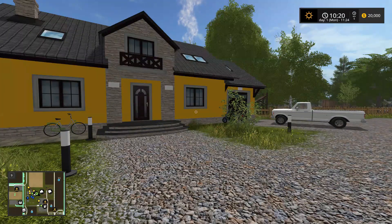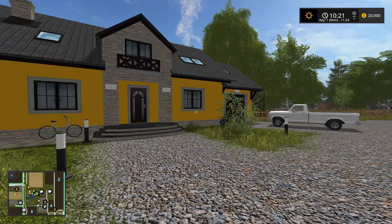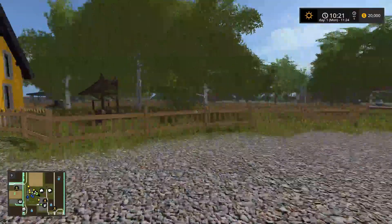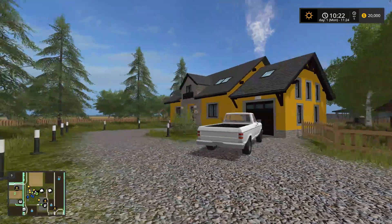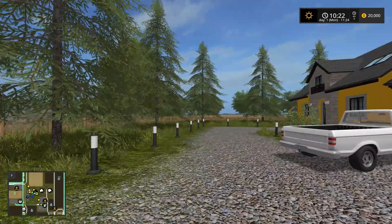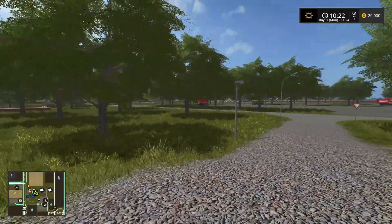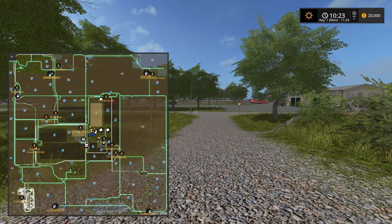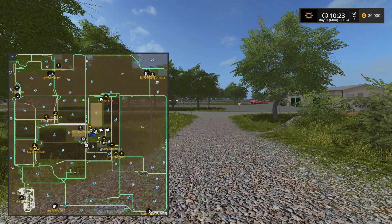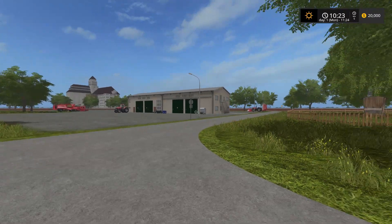Welcome to Farming Simulator 2017 with the Rude Man. This is a brand new map, well it's new to me, called Saxonia. We're going to take a look at this map. Let's take a look at the overview and you'll see that the farm is right in the center of the map. We're just going to take a quick perusal of the farm.